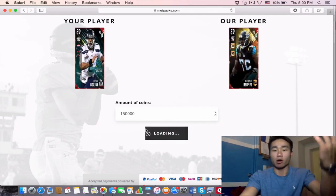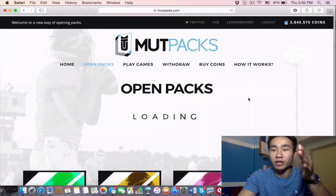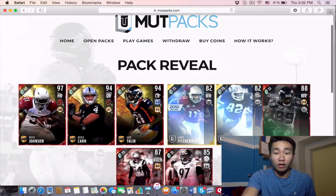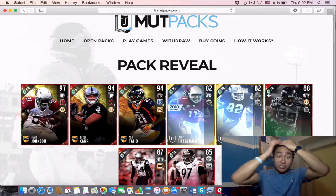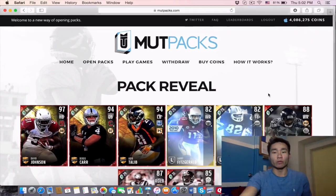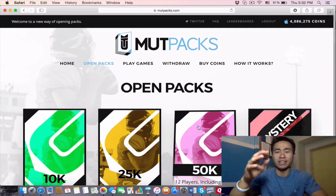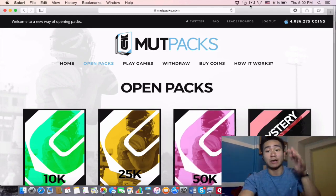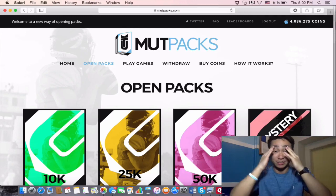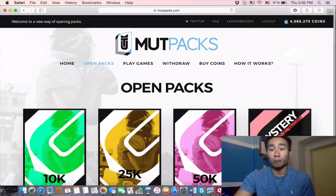So we're back at 3.1 million coins — not a bad gig at all. Let's bet 150,000 to 170,000 more coins and see if we can double up to four million. I started with two mil. Reveal all — we get David Johnson, two elites, and Derek Carter. 1.2 million! Oh my god, we're at four million! I can't believe it. I just won 2 million coins. Check out this site — use my discount code RAMPAGE in the description for 10% off. Thanks so much for watching! Peace out!